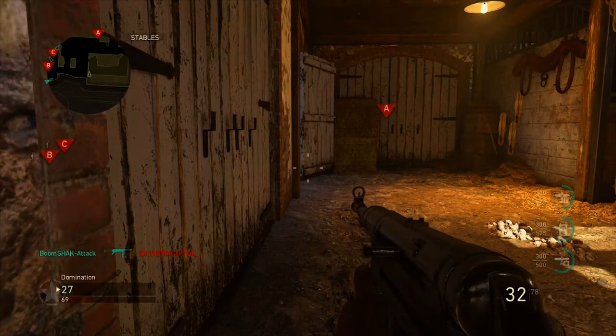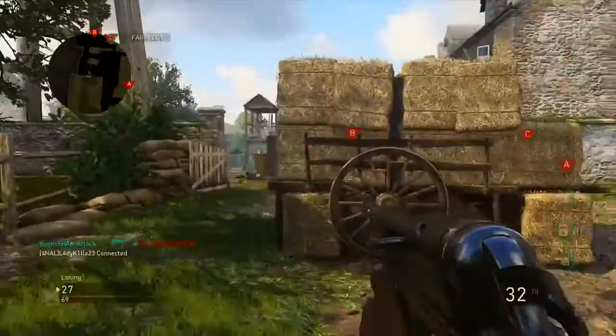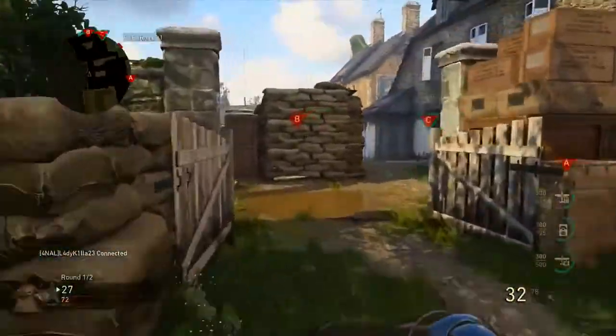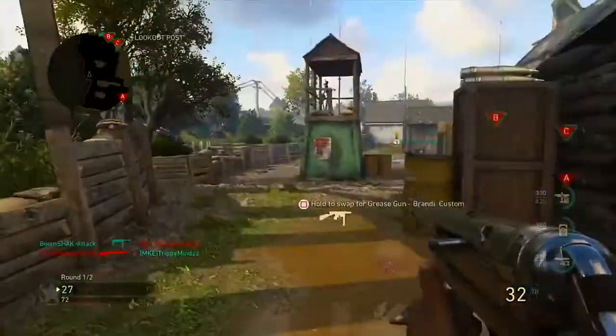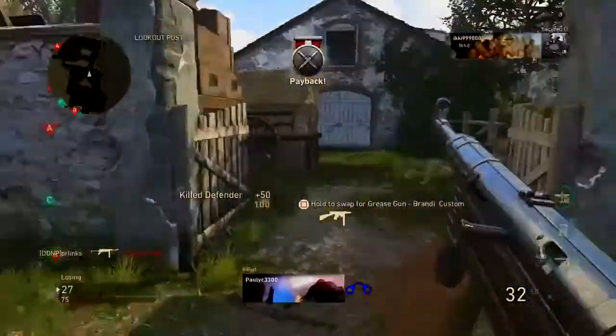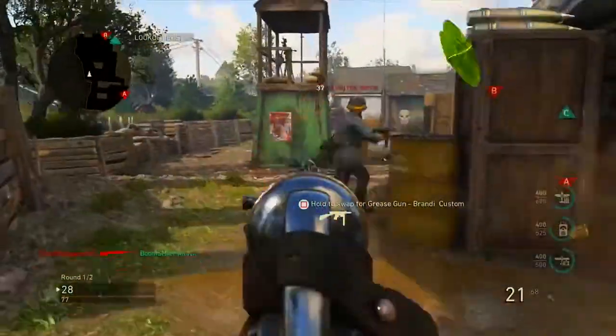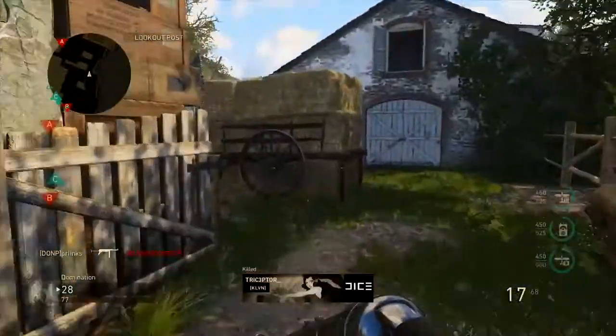When I play Domination, I tend to move around when the game starts. I move away from the B flag — everybody charges towards B and they take the closest route to B. Look at your boy getting on the streaks here!